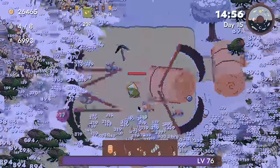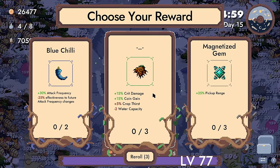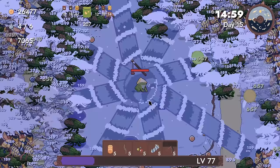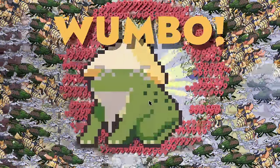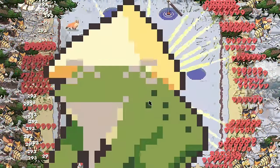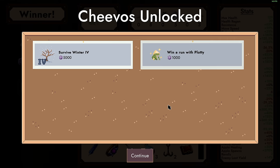We are fine, we are fine, we are fine. We got this. I can't believe it - we actually got this. This must have been the most complicated character I've played so far, by far. I'm not even sure if there's a more complicated character to balance in this game - to get it going and everything. Wow. So we did it. We survived Winter 4. We won a run with Blotty.